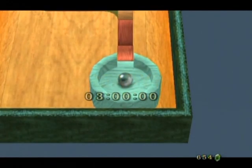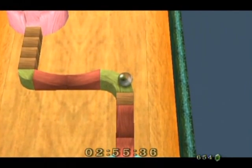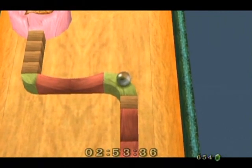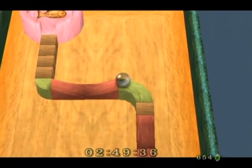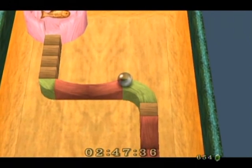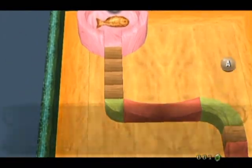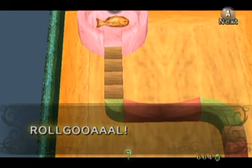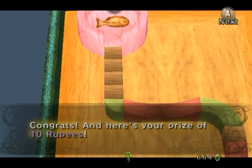Gentle movements. Gentle will win, at least until we get to these. That's how she gets your money — she's like, you know, you were so close, just one more time. Then she makes billions upon billions of rupees. Then the entire economy of Hyrule goes into shambles due to Roll Goal. It's just a whole issue. Oh my god, I got it! Yes! Roll Goal indeed!